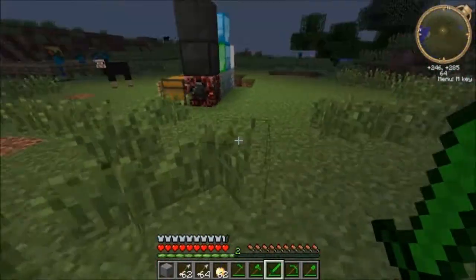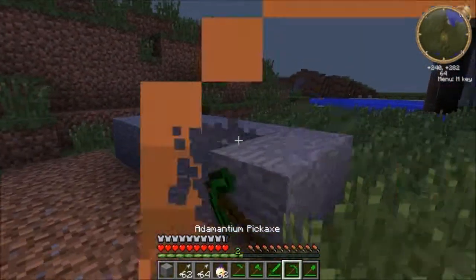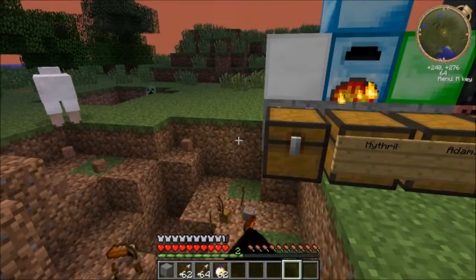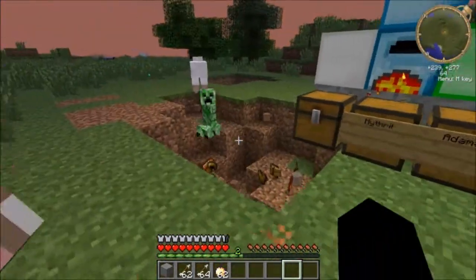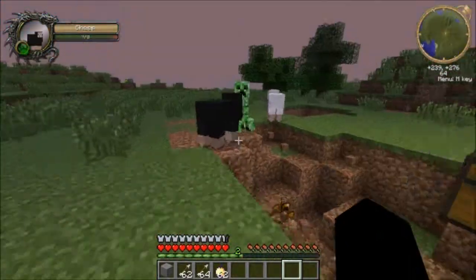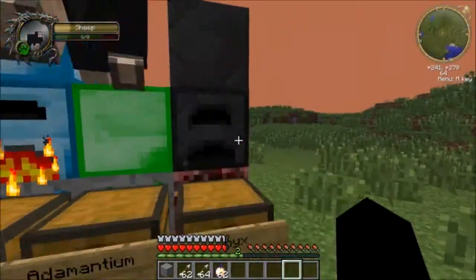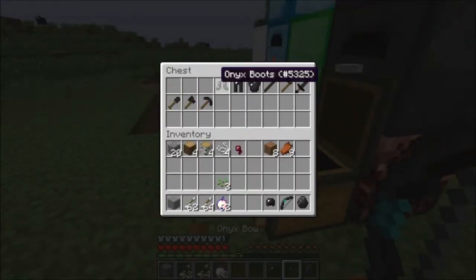Sorry about that - markquito was doing the mod review too and he was done, so he decided to Skype me. Anyway, as you can see it's really good stuff. I forgot to tell you the rarity: copper is as common as iron, steel is a little bit more rare than iron, mithril is almost as rare as diamond, adamantium is as rare as diamond, and onyx you can only find in the Nether.